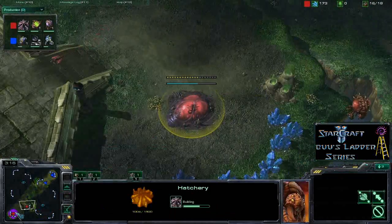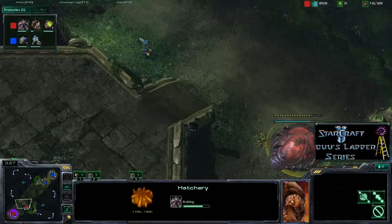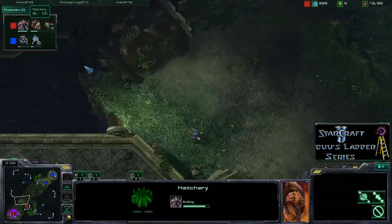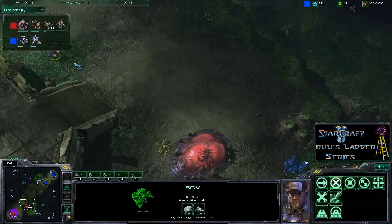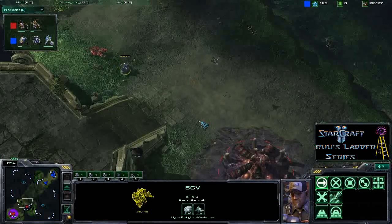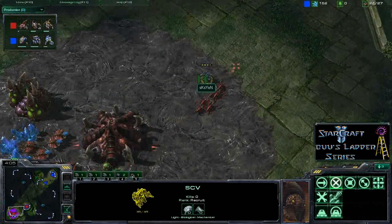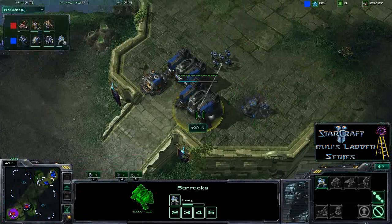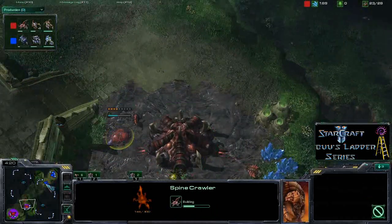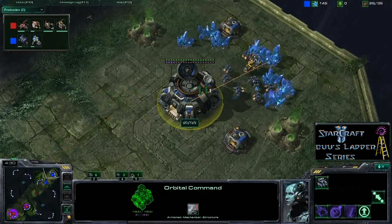It's a pretty risky build if you don't do enough damage. The spawning pool is down and should let Boo pump out some lings in time. We'll have to see if Boo gets spine crawlers down to protect, and whether we get a bunker from the Terran. It looks like six lings and a queen are coming out, with a couple of drones trying to stop the SCV putting down a bunker. Now ten lings are out so Boo is well prepared — with a spine crawler down and the obvious two-barracks build it's fairly easy to hold, and SKS Yen still doesn't have gas and is pulling all his SCVs.